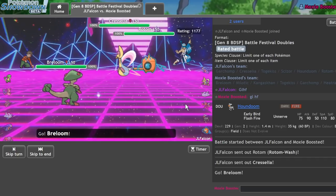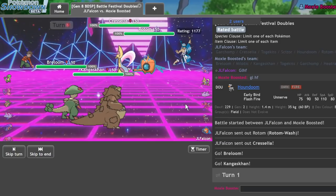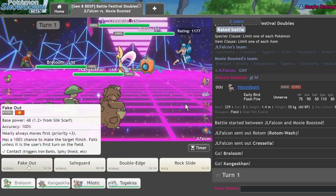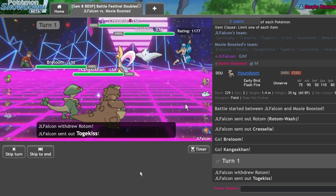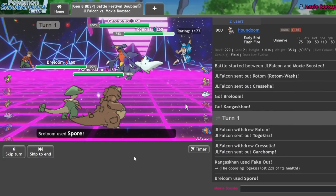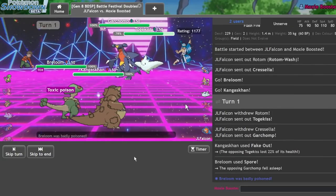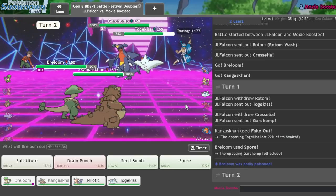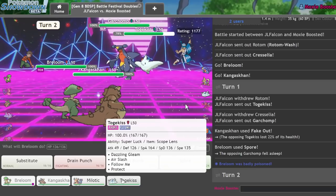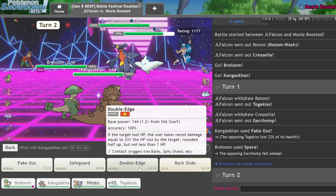There's the Rotom, there's the Cress. However, I should be able to just put that to sleep and Fake Out this Rotom. There's the Kiss, and there's probably a Berry on Chomp. They're not Berry — that's actually awesome for me. More than likely they're faster than me with this thing. I should really hold on to this — I need this to beat the Rotom effectively. I'll go into my Togekiss and just go ahead and go for the Double Edge here.